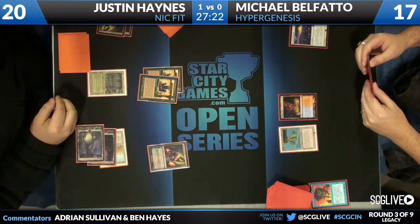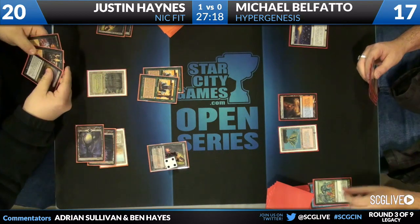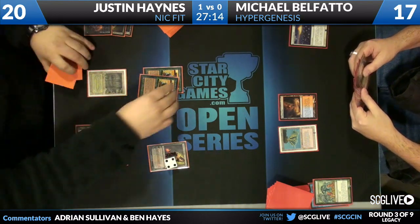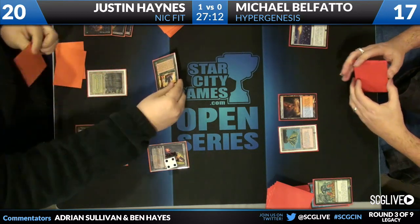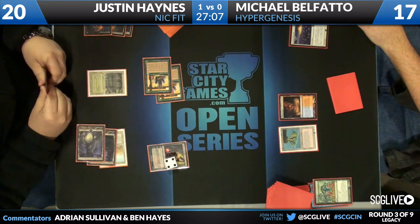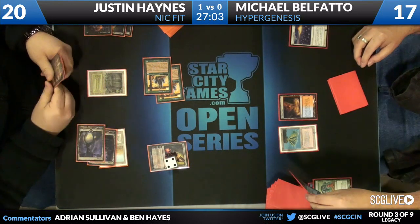He's using Birthing Pod going up the chain with really just high value creatures. And on the other side of the table, Hyper Genesis combo. You can see as we look in play, Veteran Explorers marching on in to deal damage. On the other side of the table, Michael Belfato with Hyper Genesis.